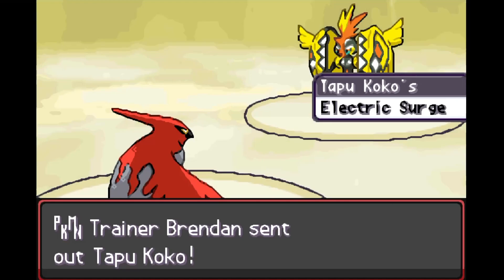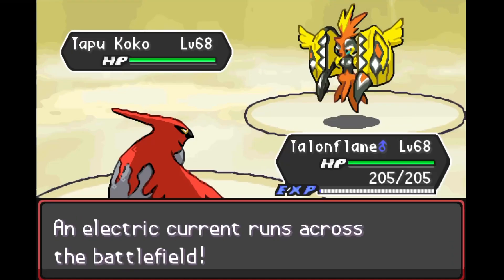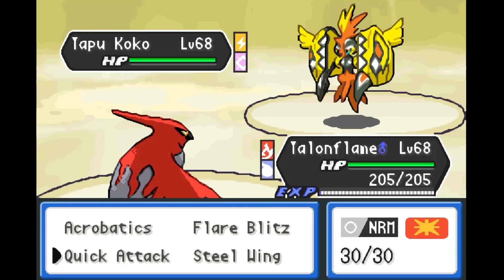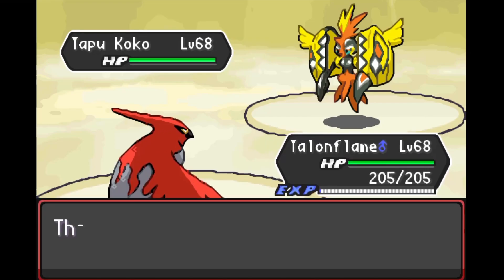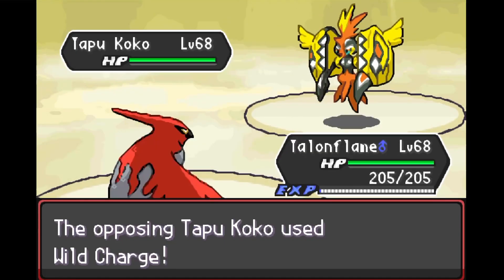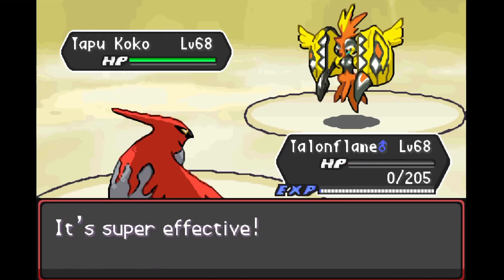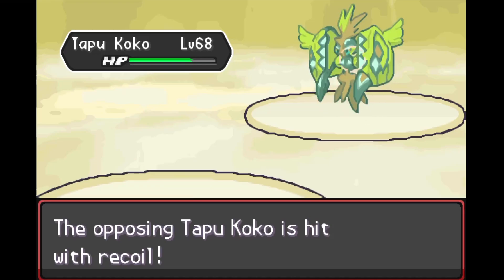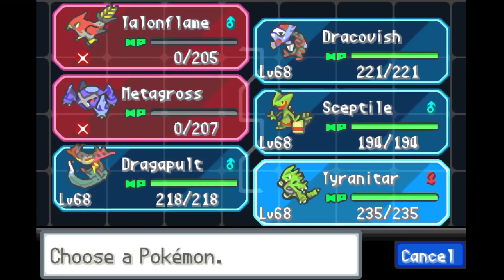This is a bad matchup for Talonflame and we're not going to be able to do much here. We tried to go for Flare Blitz but Tapu Koko hits us with Wild Charge first — a bit of a misplay; if we'd gone for Acrobatics we could have gotten off some priority chip damage. But Tapu Koko takes recoil damage, and we've got something in store for him.